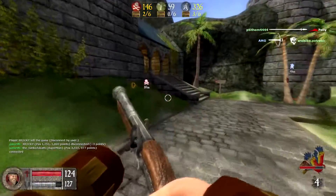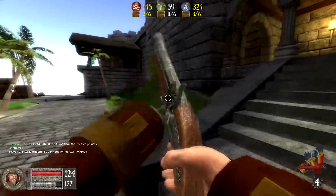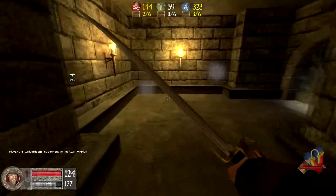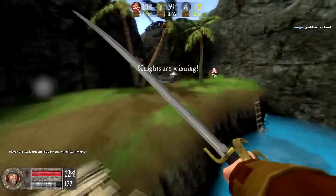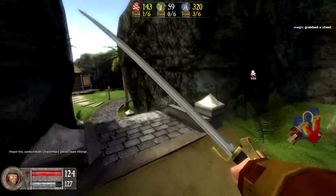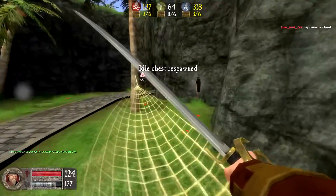You can see my orange glowing teammate there — that means he's got a chest. The Vikings have had a lot of their tickets tick down, so they're only on 59. They lost all their chests because everyone started attacking them. Now the Knights have got a few and we've got a couple as well, but I think someone's attacking us so I'm going to go back.